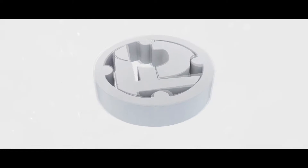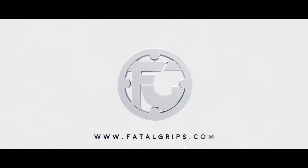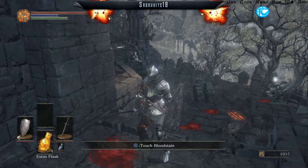If you would like to improve your game for a very cheap price, try Fatal Grips and don't forget to use code Saba for a 10% discount. What is going on guys, welcome back to episode 2 of a Noob's Guide to Dark Souls 3.